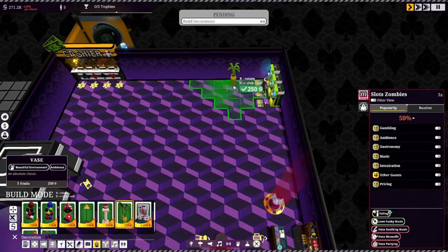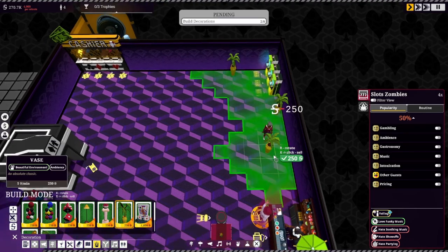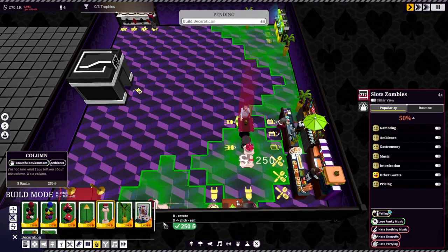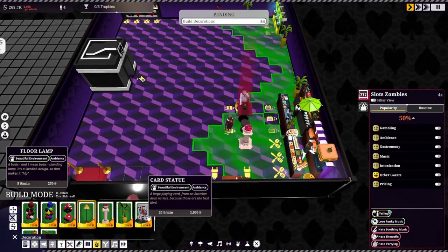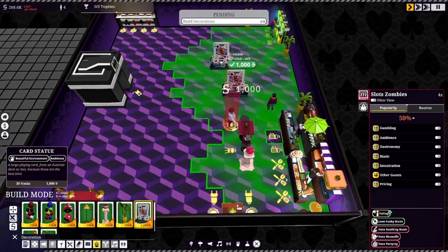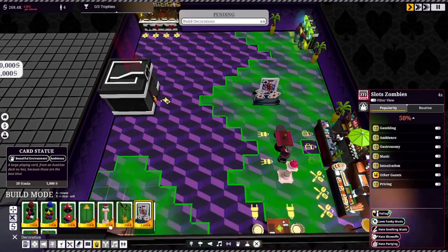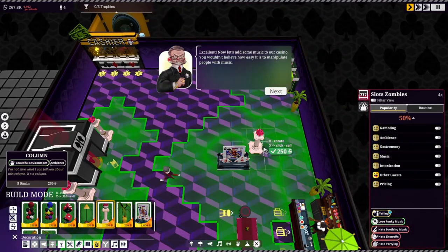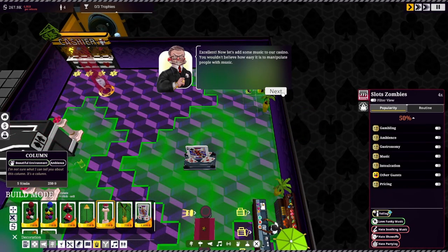Let's put some stuff there — card statue, little lamp, and what's this card statue? So pretty much no matter where they go on this side, they are in the green ambiance area. He's going to the bathroom — let's make our bathroom stylish. Styling bathroom.